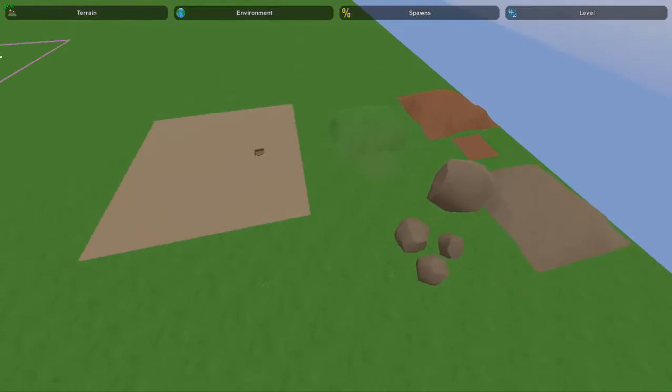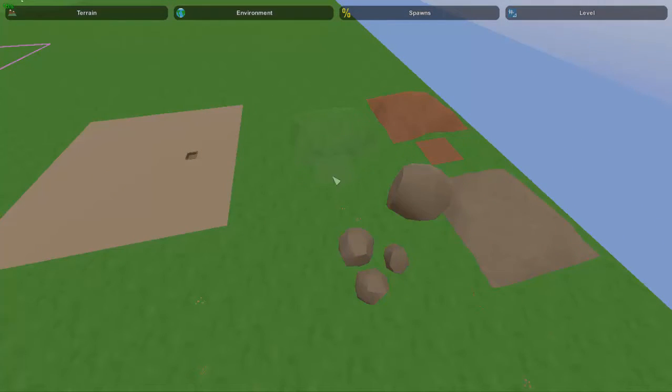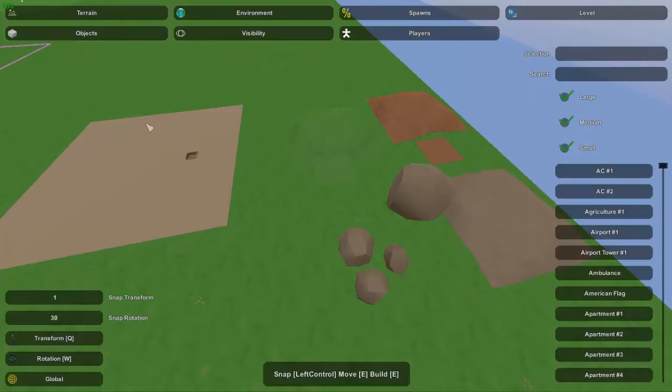So to start off, these are the materials we're going to be using. If we go to the objects we can see what they are: we've got bunker, grass one, two, three, four, and boulder one, two, and three.